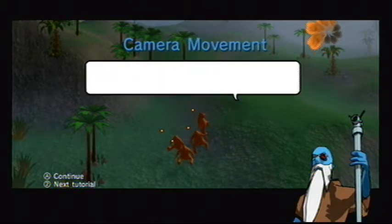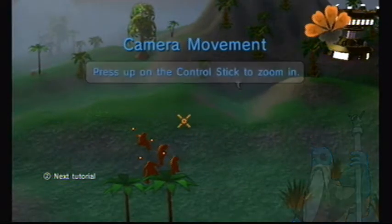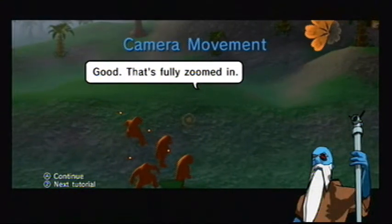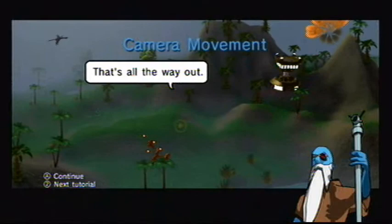First up, viewing controls. If you view the world, that is controlled by the Nunchuk — press A to begin. Press up on the control stick to zoom in. Good, totally zoomed in. Press down, zoom out. That's all the way out, alright.